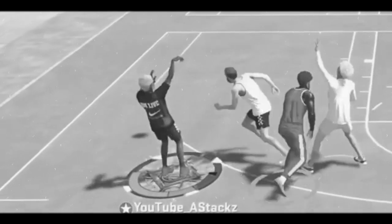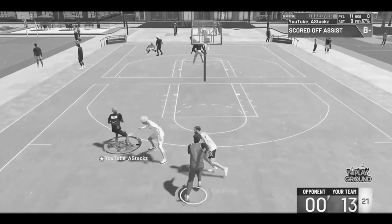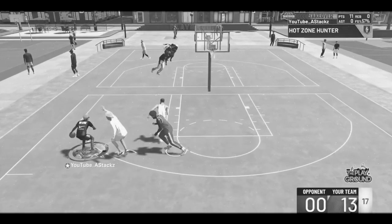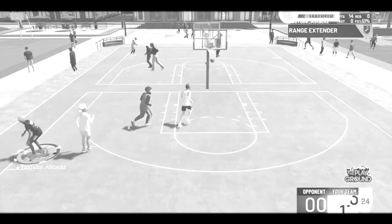My new jump shot is green. What can I say? When you got the best custom jump shot, you're gonna be shooting a lot of greens right here. He cannot guard me. I'm sizing him up. Hold on to the left side. Green again.